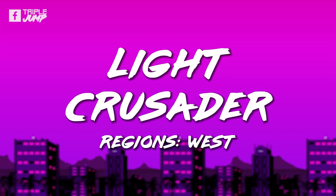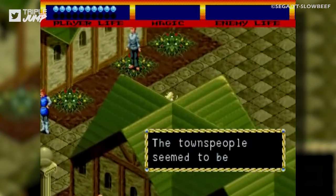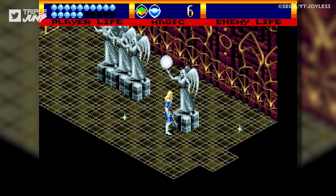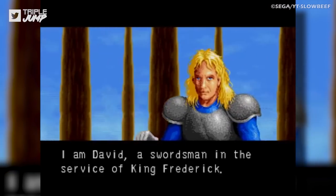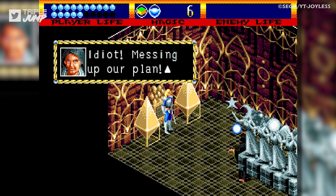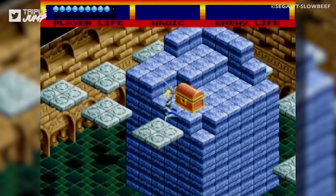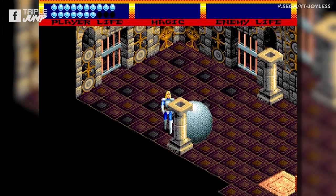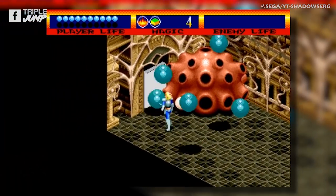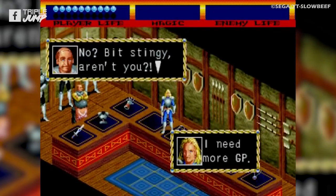Number 56: Light Crusader. Though it received positive reviews at time of release, Light Crusader's reputation has gone down a bit in recent years as its flaws have become more apparent. You are David, a guy with a sword asked to fight things in a dungeon. There isn't much to do, and what there is is made tedious and confusing by the isometric perspective. It's a mediocre experience at best, and it isn't even an important part of the console's history, as nobody in their right mind cares about it.